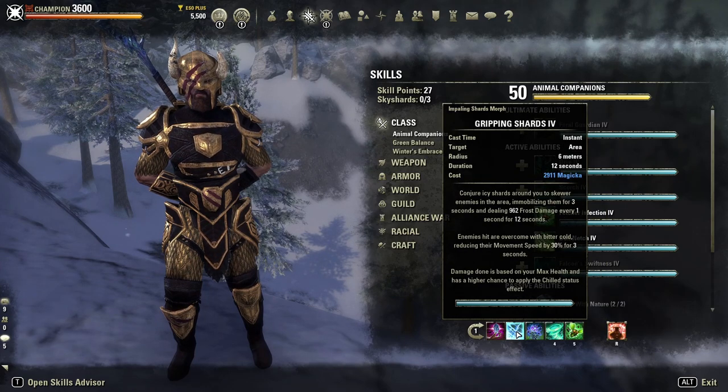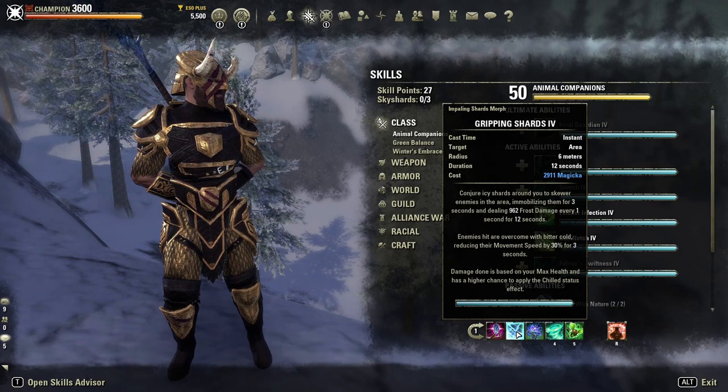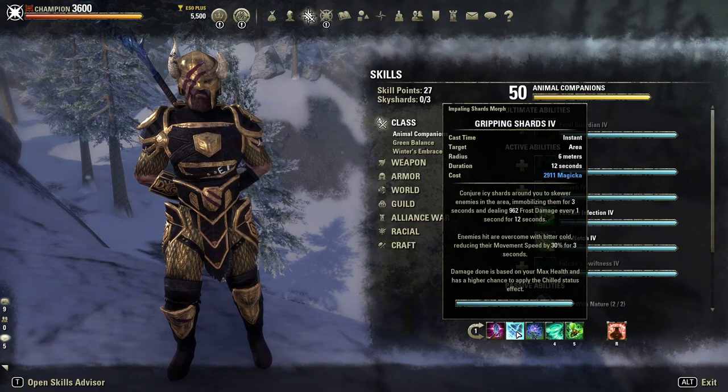The next skill is Gripping Shards. This is a skill we use for Crowd Control — a really good skill. It's going to do Frost damage, immobilize enemies in a 360-degree radius around us, and also reduce enemies' movement speed. The damage is based on your max health, which is really nice. This will also help proc Minor Brittle as well, and in AoE situations that's an additional help.